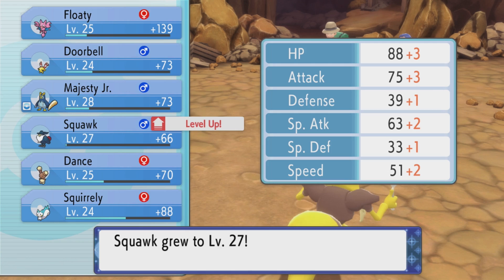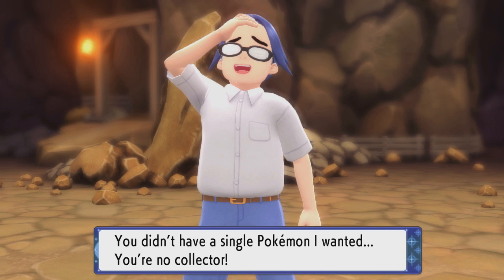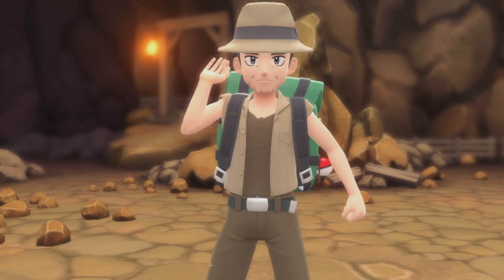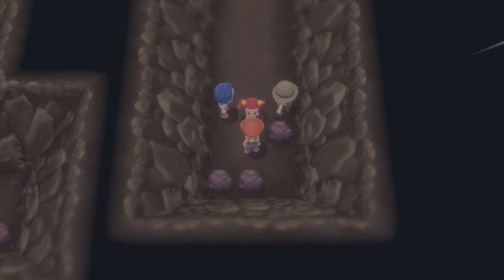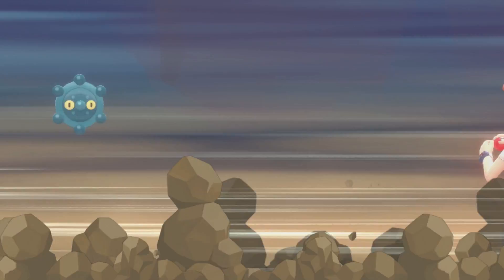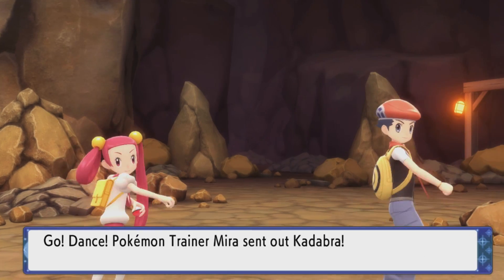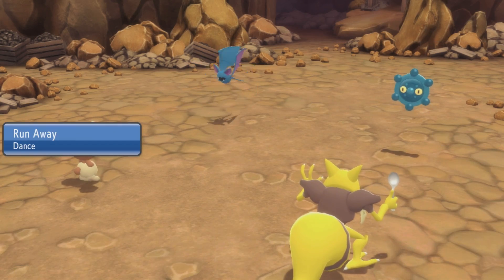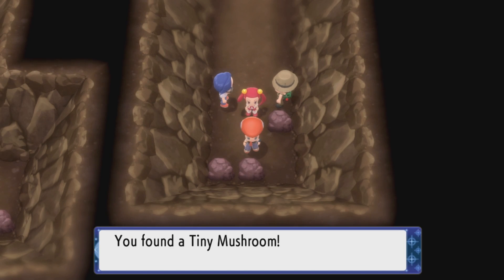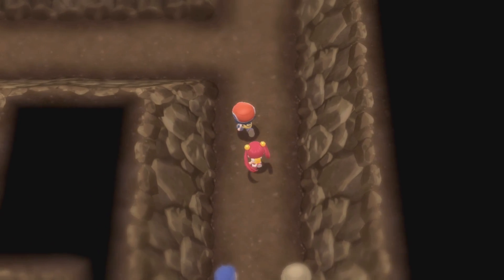Squawk leveled up — he's so strong now. You didn't have a single Pokémon I wanted. Your awesome power is mystifying — darn right it is. What's over here? I won't even find out because there are wild Pokémon in my way. It's the same three Pokémon: Bronzor, Zubat, and Geodude — that might actually be it. It's so boring. Tiny mushroom — thanks.